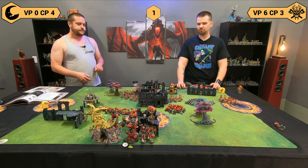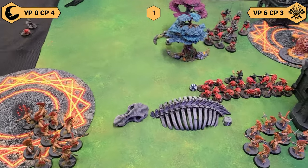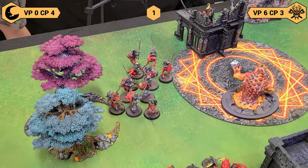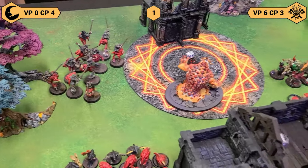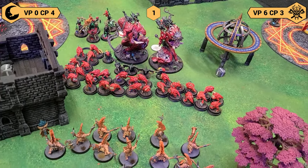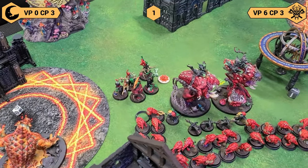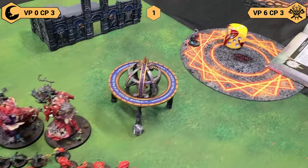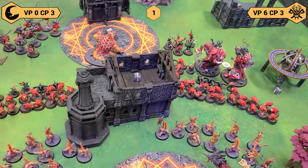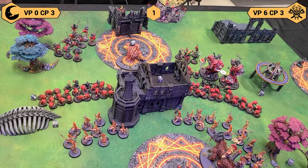For movement: the 20-man squig herd with four Herders moved up to get into the Fyreslayers' business and block that channel. The Boingrot Bounders moved and advanced but they're not under the Bad Moon so they can't charge. The big squig herd got right up to three inches from his main death-star situation. Both Manglers are linebackers behind them — they move, advance, and charge because they're under the Bad Moon quadrant. The Squig Boss used Tunnel Master to take that objective and get away from the invocation.